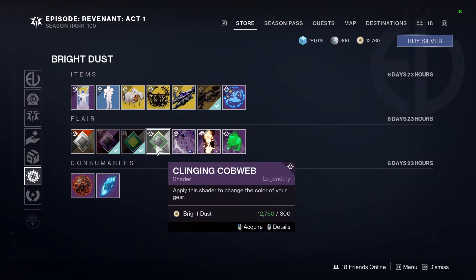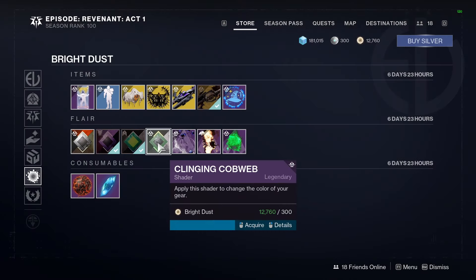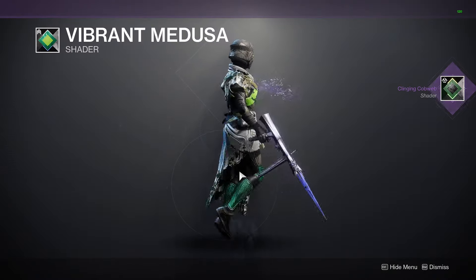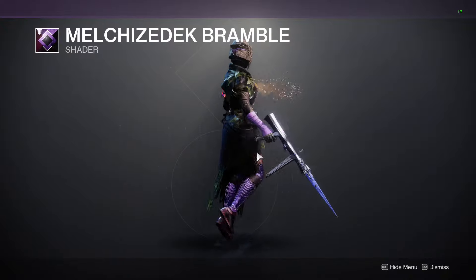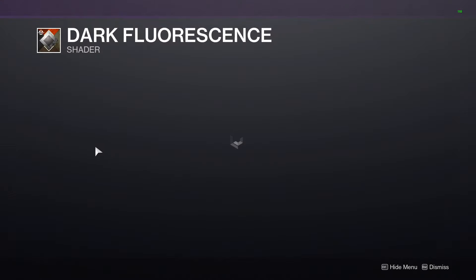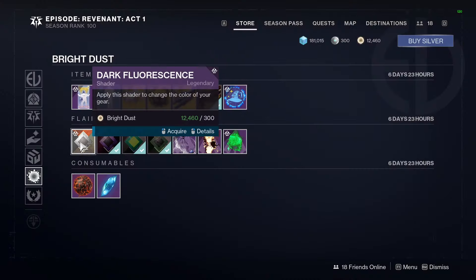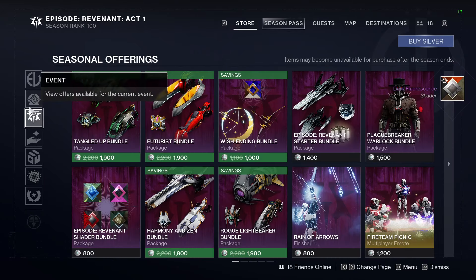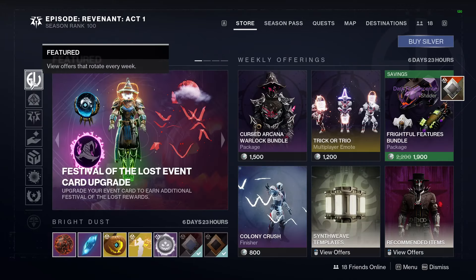In terms of shaders, we have the Clinging Cobweb shader — let's pick that up — Vibrant Medusa, which is weird since normally these shaders are all supposed to be on theme for the first week. Then a Forsaken purple shader, and Dark Fluorescence which looks like that. That is the shop for this week — enjoy Festival of the Lost, make sure you spend all your money, and enjoy the game.